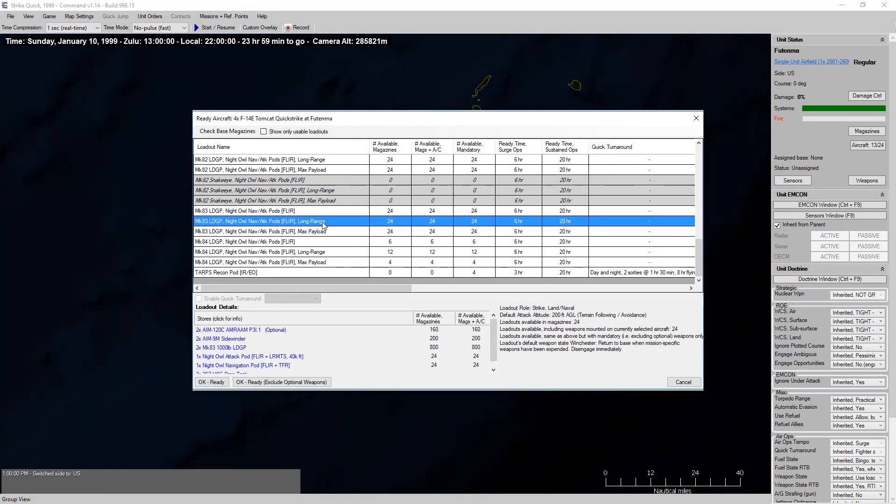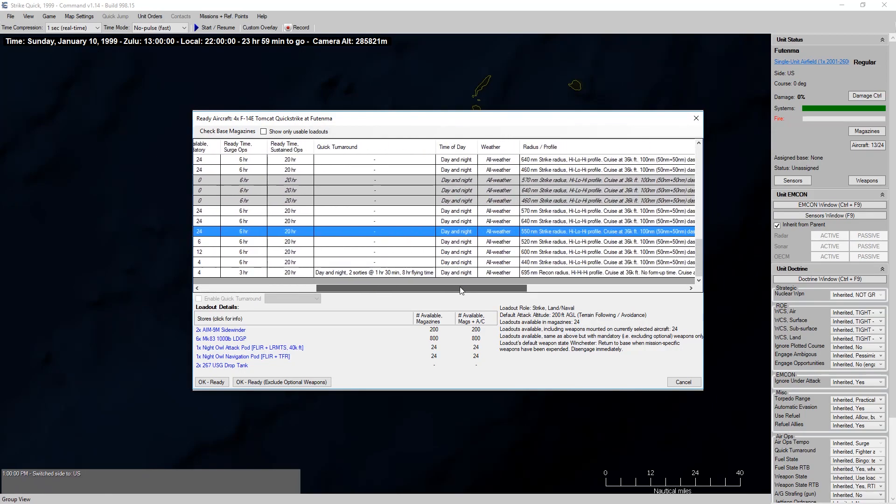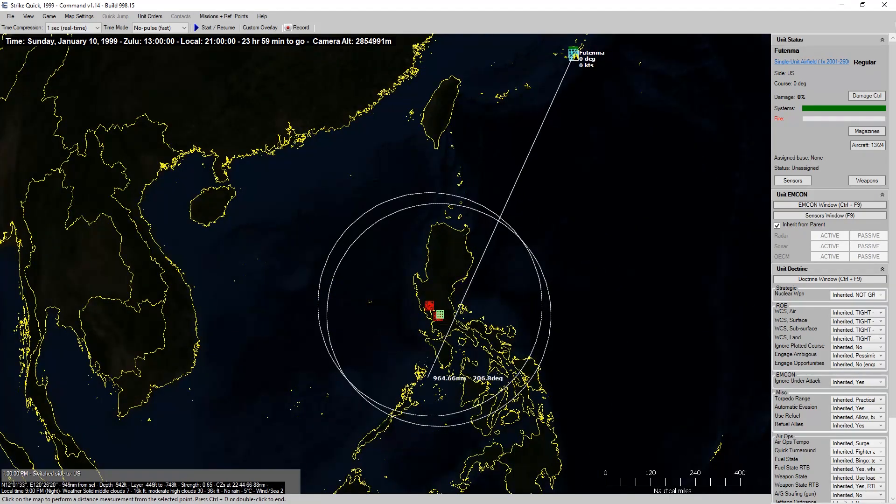What's our strike range with this? Attack altitude 200 feet. We only have 24 available... actually, we have 800 1,000-pound bombs available. But what I really want to know is what the strike range is — 550 nautical miles. And our distance was 830 nautical miles, so we'd have to tank halfway there.